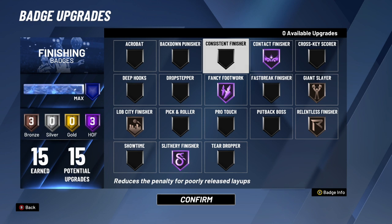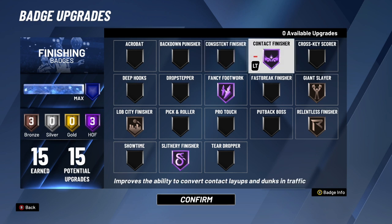Consistent Finisher is another badge I'd shy away from — it reduces the penalty for poorly released layups, but it's not that important. Contact Finisher, on the other hand, is one of the best finishing badges in the game. You can see I have it on Hall of Fame on my build. It helps with contact layups and contact dunks. I honestly recommend it for all builds — slashers, guards, big men, whatever.